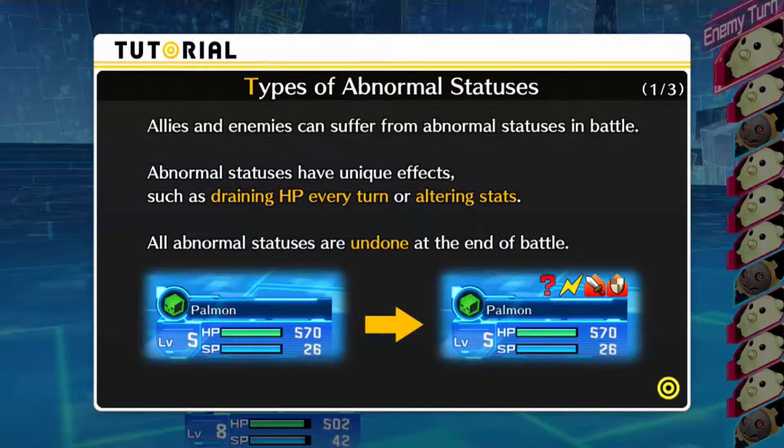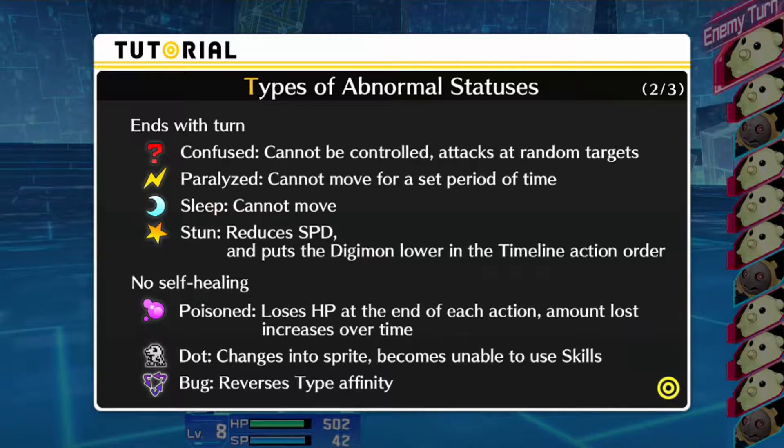Okay, so Poison also works here. Types of Abnormal Statuses: allies and enemies can suffer from abnormal statuses in battle. Abnormal statuses have unique effects, such as draining HP every turn or altering stats. All abnormal statuses are undone at the end of the battle — at least this game does that well. Confused: you cannot control your Digimon; they will attack random targets or themselves. Paralyzed: they can't move for a set period of time — they're just delayed. Sleep: they cannot move, period. Stun is new — it reduces speed and puts the Digimon lower in the timeline action order.